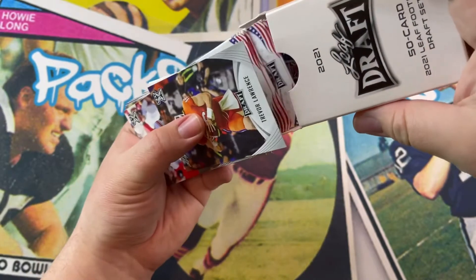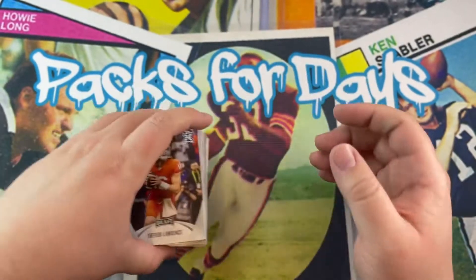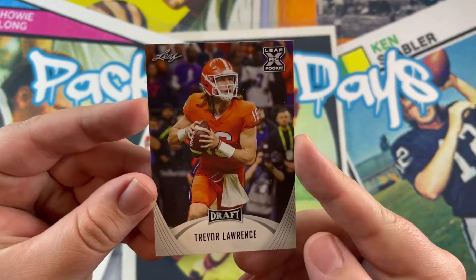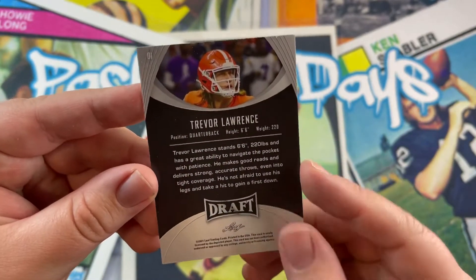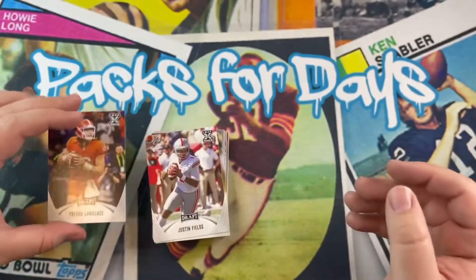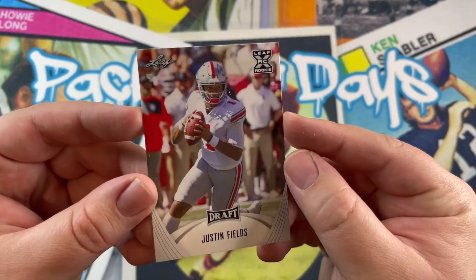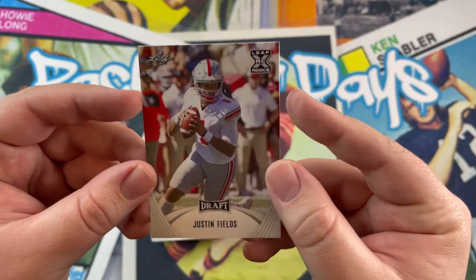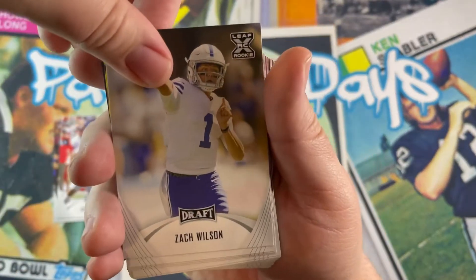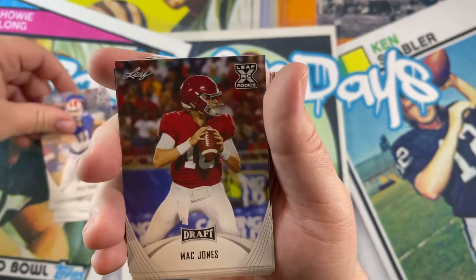There we go — there's Trevor right in the front, nice. Here's the look of Leaf Draft: Trevor Lawrence, Jaguars' first pick most likely. Leaf RC rookie — very sweet looking card. I know it doesn't have the college info on it like helmets and all that. Justin Fields, another QB. Let's try to speed through this: Zach Wilson, might be a Jet; Trey Lance, who knows; Mac Jones.